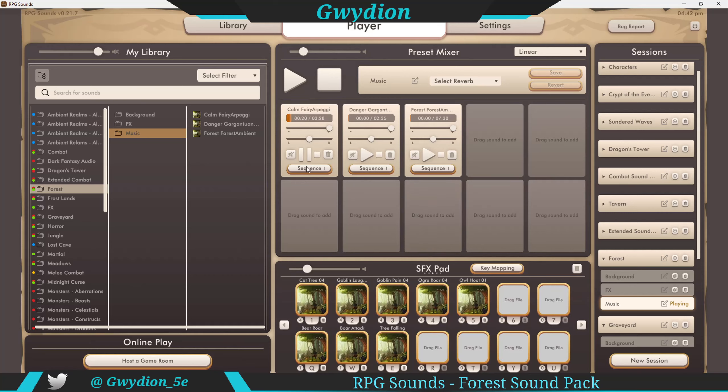You can click into these and shuffle them. You can also loop the track — if you click on loop, it does loop for you.